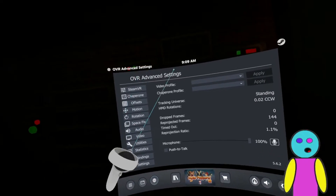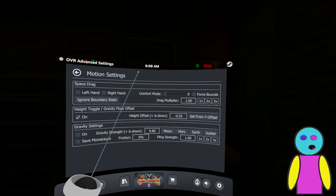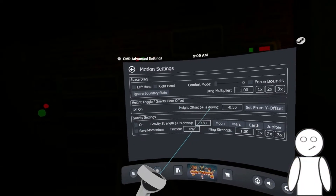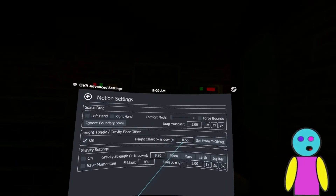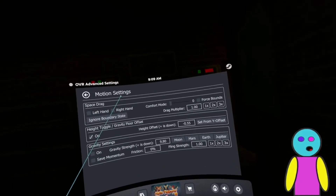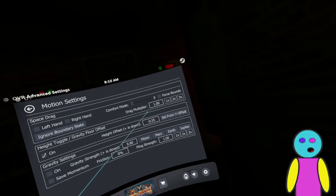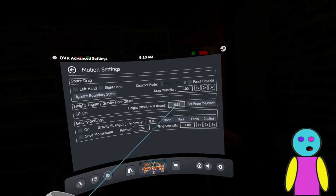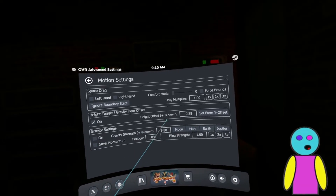Where you're going to want to go first is not Offsets, even though you would think it is. You're going to want to go to Motion. And here's what you want: Height Toggle / Gravity Floor Offset. Now I've kind of found the sweet spot for the office chair I'm sitting in right now and also from something like my wheelchair. The perfect number seems to be negative 0.55 — negative means up, positive means down, which is really weird.